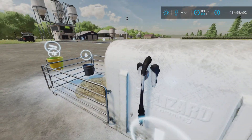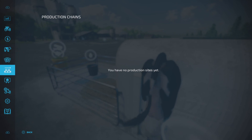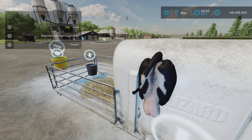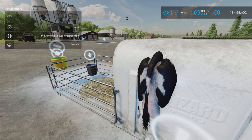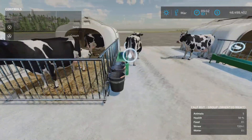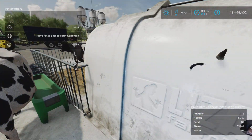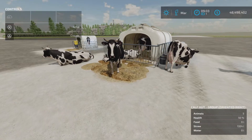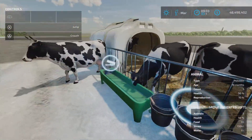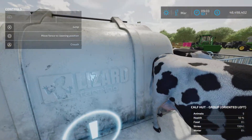There's a little trigger here. With the help window on, it says 'Move fence to cleaning positions' — press Circle and it does that. Each one of these enclosures has one of those little triggers, and it moves the fence back so that you can clean out the stall. I like that idea.